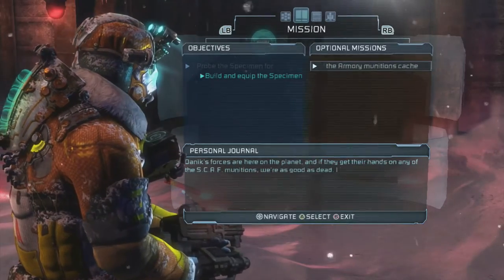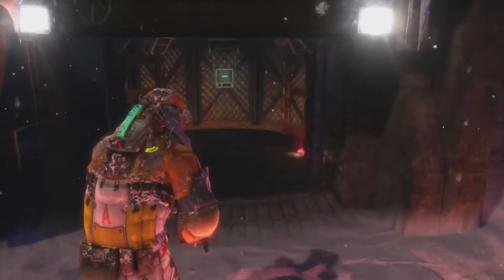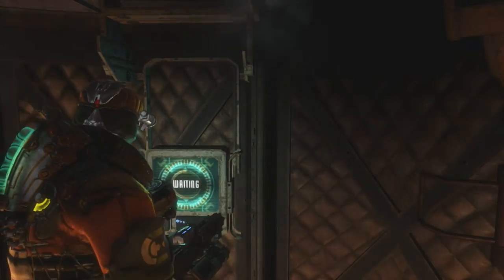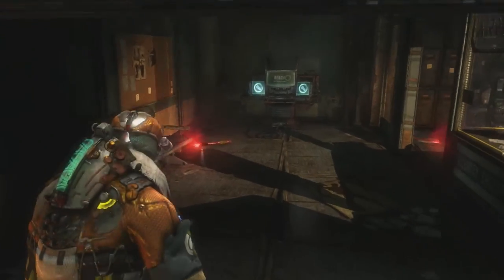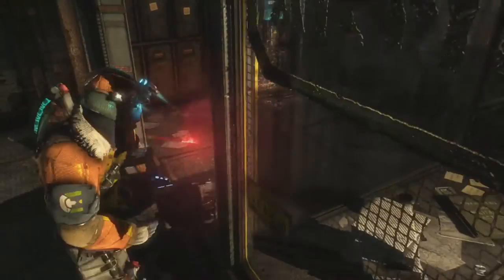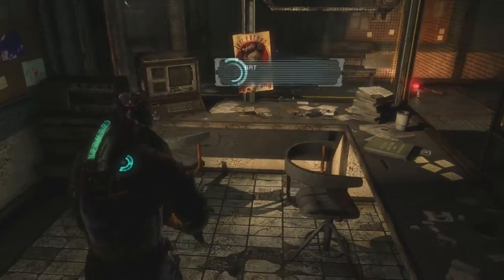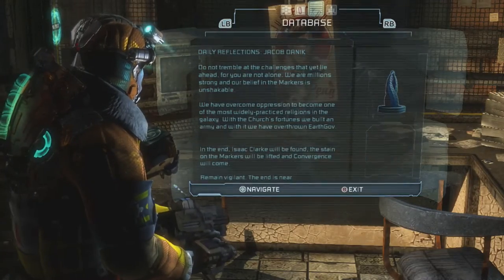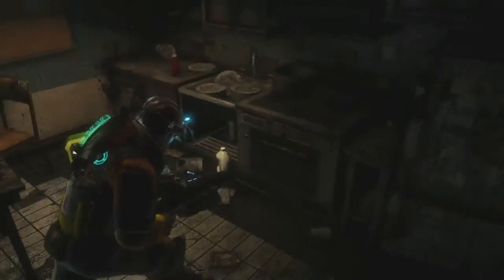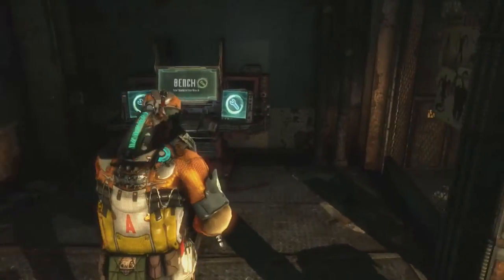That was pretty fun. Looks like we found an optional objective mission — go to the armory. Let's just go in; we'll take our time with fixing the weapon later. Let's get over there and see what we can find. It took me several tries to kill that creature thing. I really did not like that part at all. Let's see what we got here. Another message about me — from Danik. Well, we got the bench, so let's see what we can do.